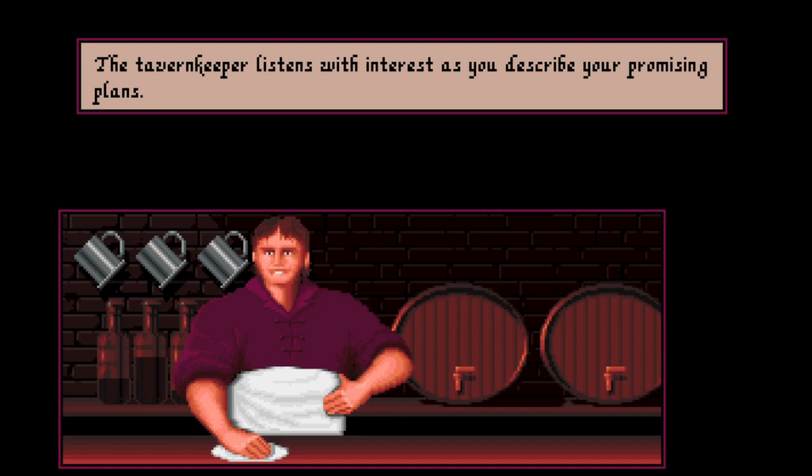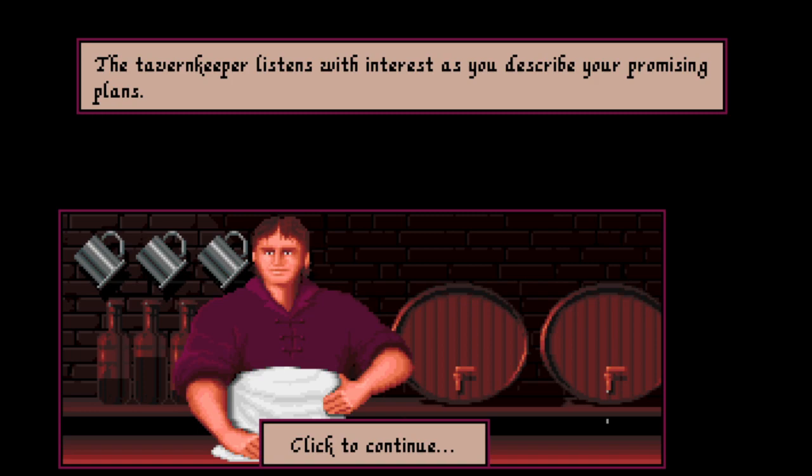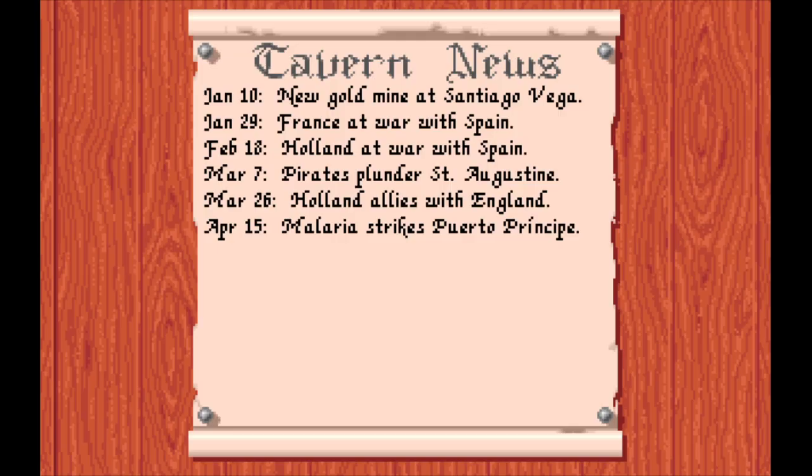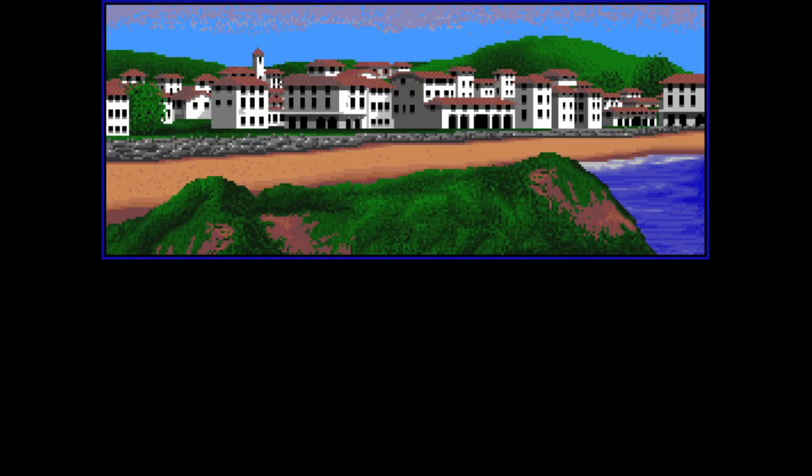Visit a town — the Tavern Keeper listens with interest as you describe your promising plans. It's worth noting this town is so low quality I couldn't visit the governor when I was here; there isn't one. I think you need a population of around 600. A traveler offers to sell me information: France and Holland are at war with Spain, and Holland has allied with England. We can advance with Holland by beating up Spain, just like we can advance with France by beating up Spain. The gold mine at Santiago Vega — that means they've got a lot of money and won't have the corresponding troop count to defend it. That may be a worthwhile target.